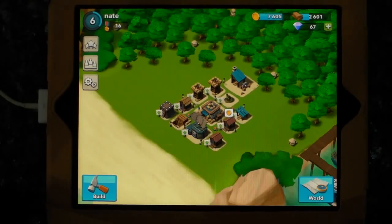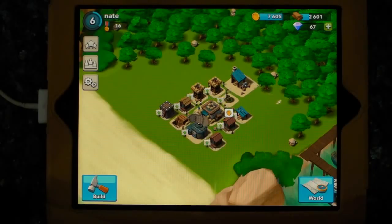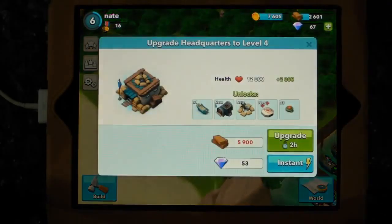I should mention this is only available in the Canadian iTunes store. I just want to show you a few of the dynamics. First of all, you've got the headquarters and that's like a town hall - I'm sort of trying to relate this to Clash of Clans. You've got the town hall in the middle and once that is gone, you're dead - everything is going to disappear. And you can upgrade that.